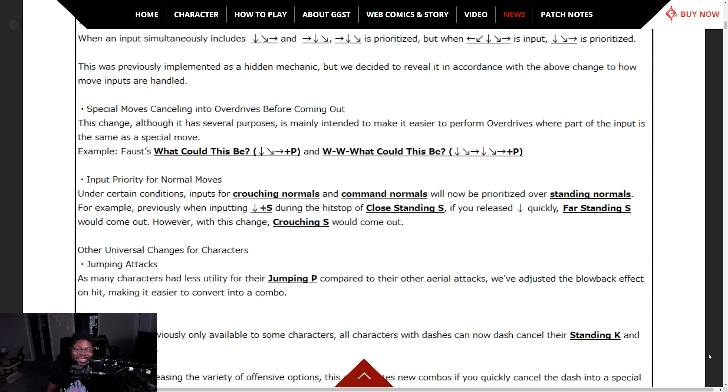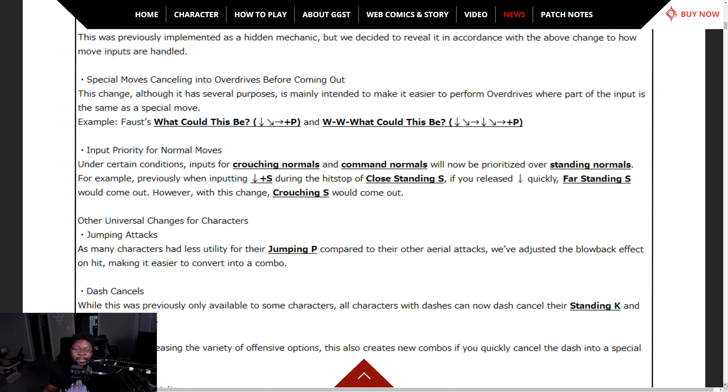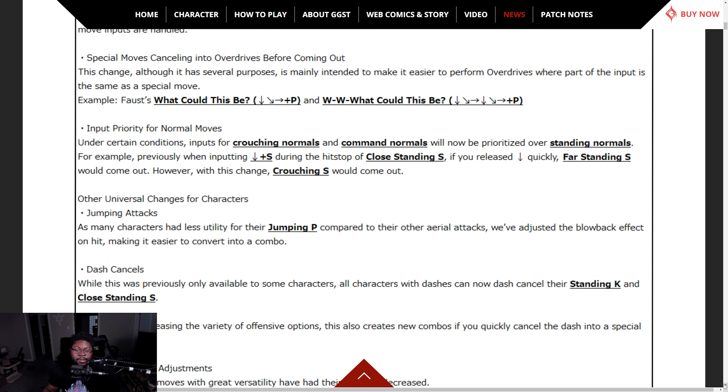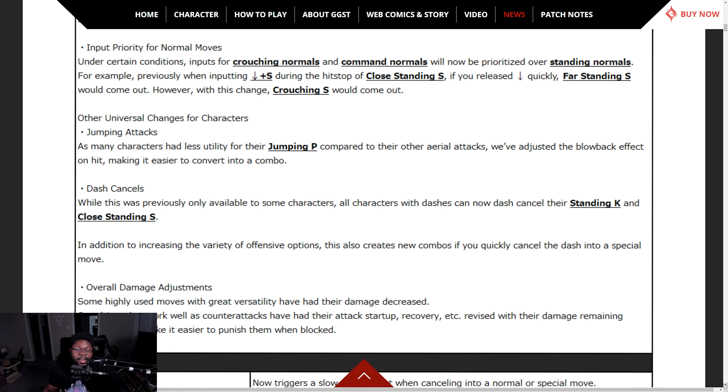Input priority for normal moves — in certain conditions, crouching normals and command moves are now prioritized over standing normals. For example, pressing down S — the hit stop of close standing slash is released if you press down too quickly, so far standing comes out. They've made it easier to differentiate between crouching and standing attacks.